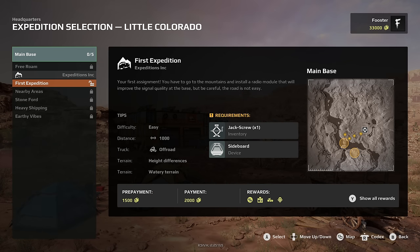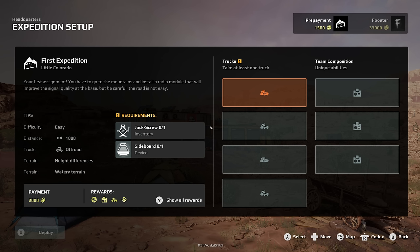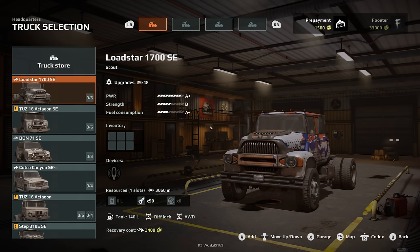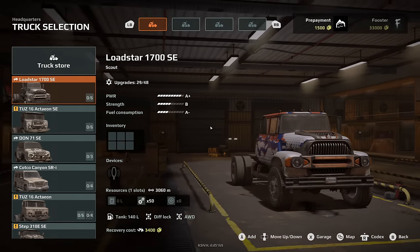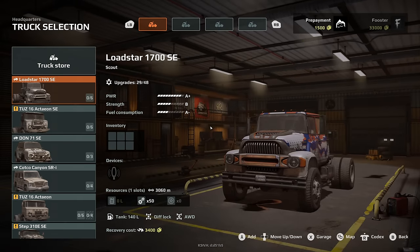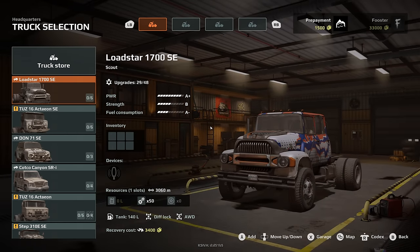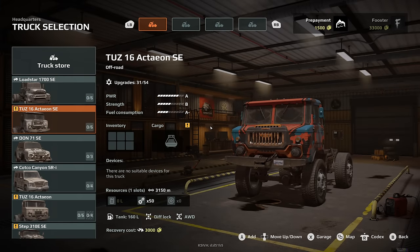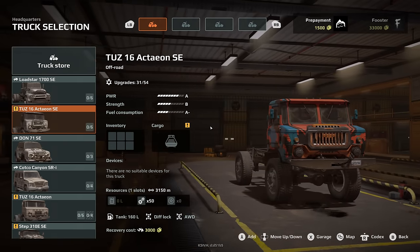You have to go to the mountains and install a radio module to improve the signal quality at base. But be careful — the road is not easy. Requirements are a jack screw and a sideboard. Difficulty easy, distance 1,000, truck off-road. You get a little readout and everything. In vehicle selection, these are our trucks. These are the vehicles I see in places like Dubai or the States — people throwing them through terrains. It's not always about maximum speed; sometimes it takes so much finesse, and that's how you look after your vehicle. You look after the vehicle, it'll look after you.